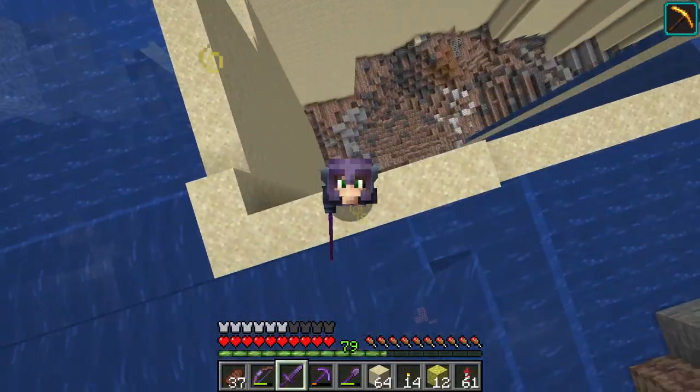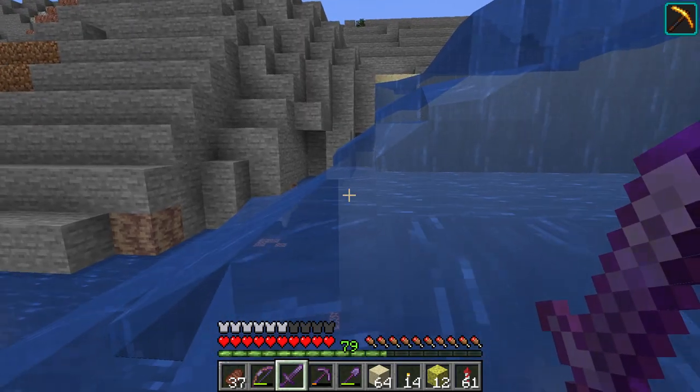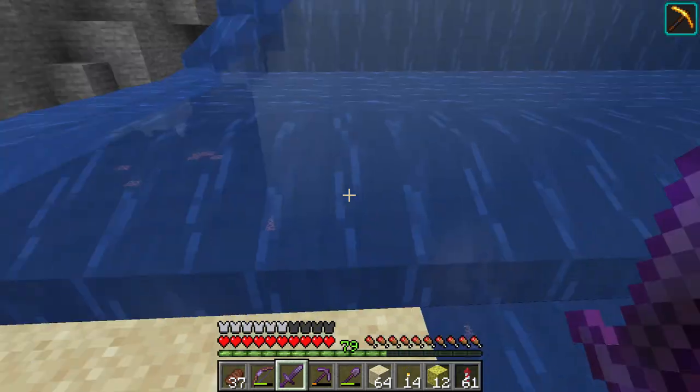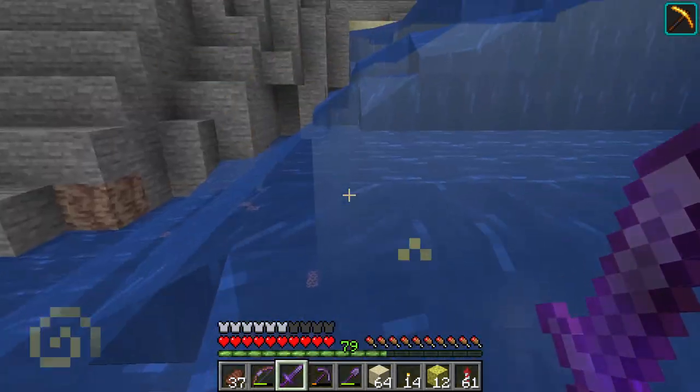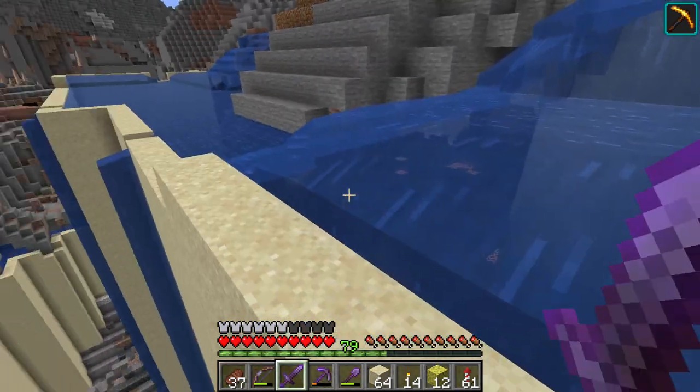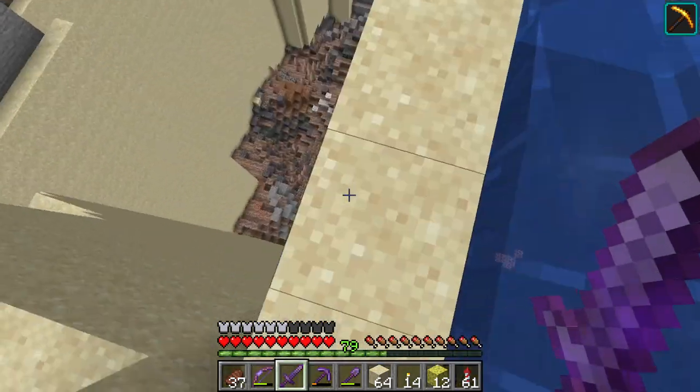After draining this section over here, I now have a direct line to that side of the aquifer. Before ending the episode, I think what I want to do is make a direct line over to that side and then cut the aquifer again into smaller pieces.